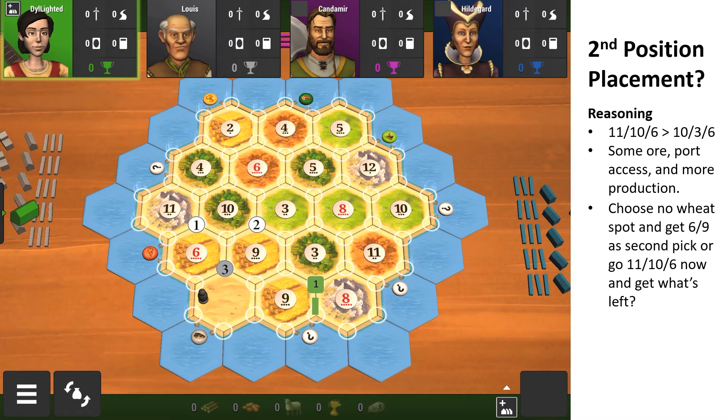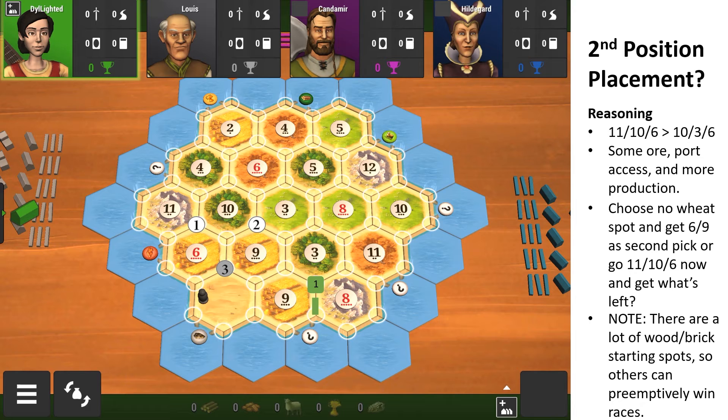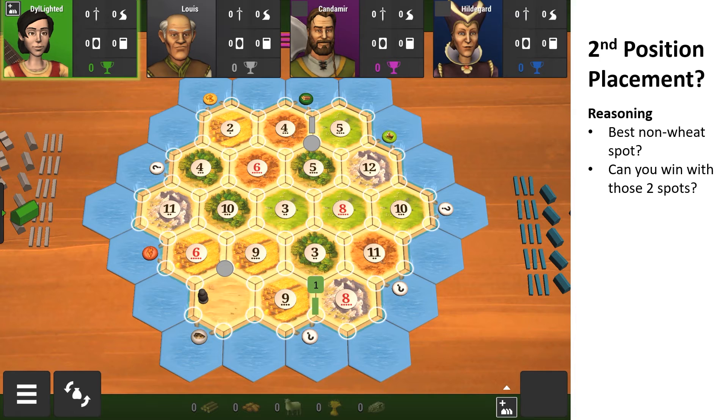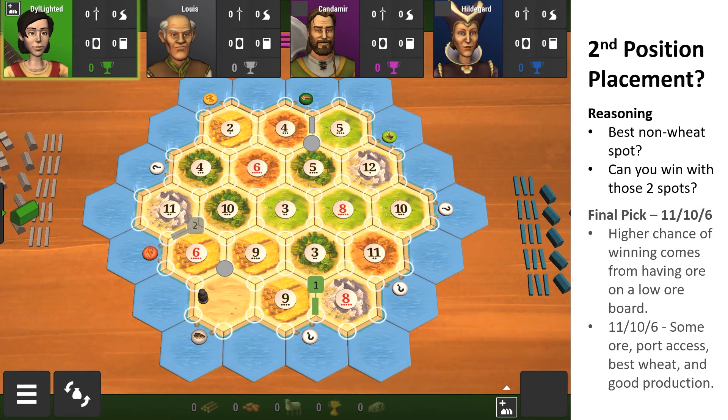If you go with a non-wheat spot and are okay with getting the 6-9 as your second pick, the best non-wheat spot is the 4-5-5 — you'd get four out of five resources and strong enough resources to get longest road. But my final pick is the 11-10-6, because having ore on a low ore board is very important, even if it's just a little bit. Also, pointing my road towards the brick port synergizes well, as there are a lot of strong brick spots on this board.